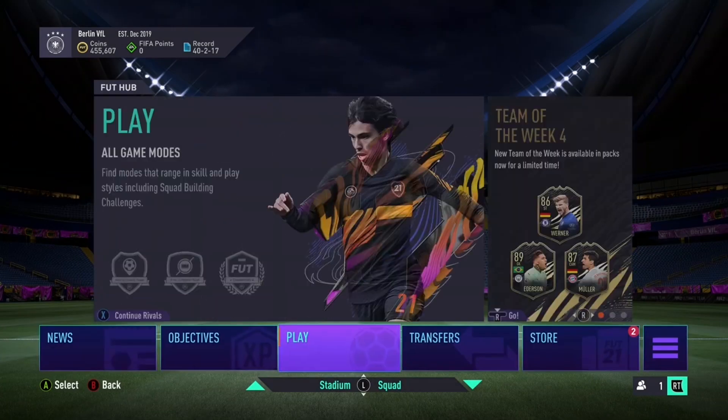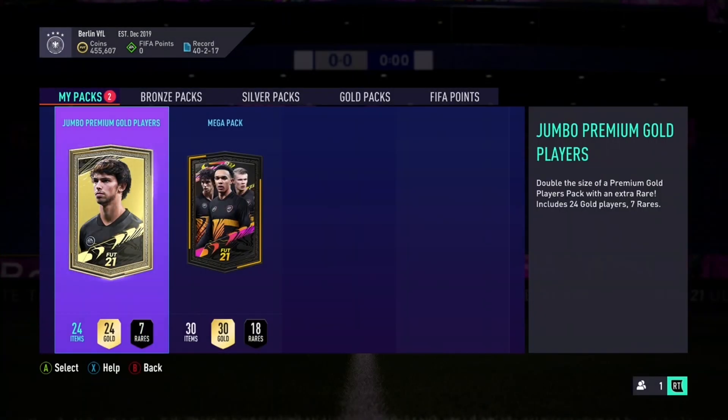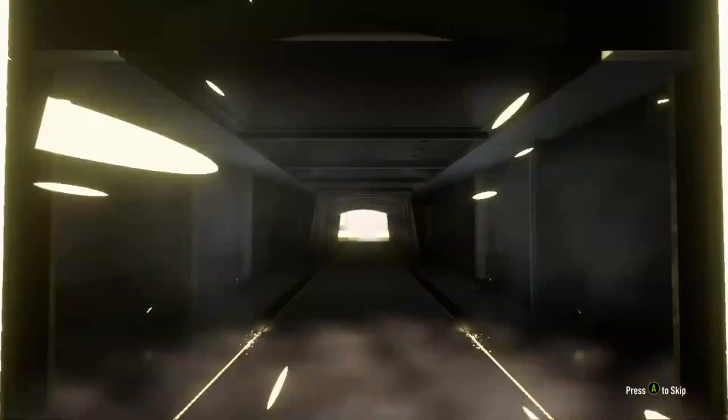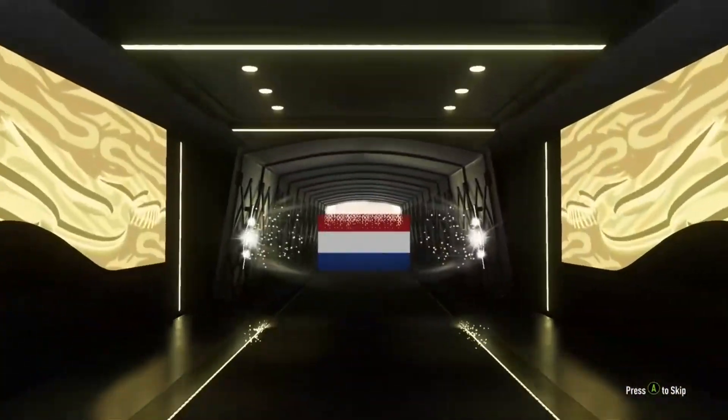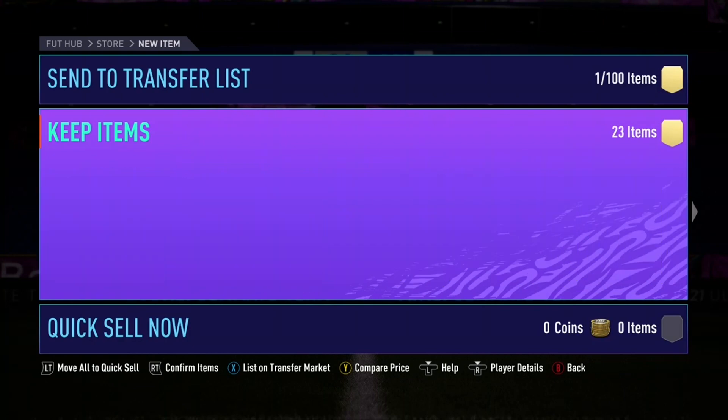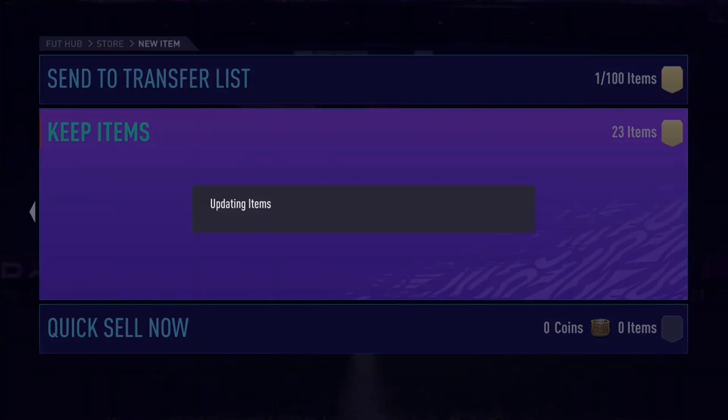Moving on to the packs, hopefully we can get something decent. First pack - it's not a walkout but it is a board. I believe it's Dutch left mid Bergwein. First pack, I'm not sure if he's worth too much anymore - maybe 10k. Let's check - no, he's not even worth 10k anymore. Everyone else is just going to go to the club for SBCs.